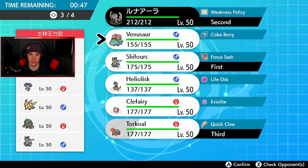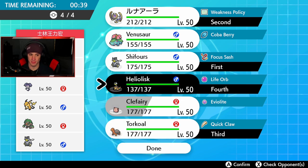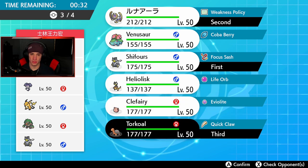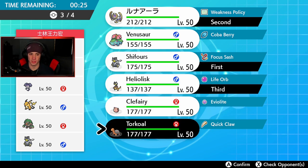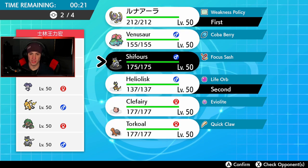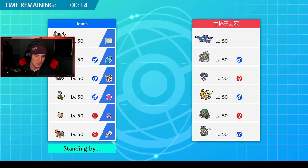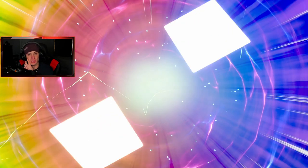I'm going to go for it — get Torkoal out here. Actually Heliolisk wouldn't be a bad lead. Venusaur's not bad here either. I really do want Urshifu. You know what, I'm going to take out Urshifu and go Venusaur as the lead with Lunala — I definitely want Lunala to show him off in today's video. Probably if I wasn't trying to show off Lunala I'd go Urshifu, Venusaur, Heliolisk, and Torkoal, maybe swapping Lunala for Urshifu since Urshifu can do work on Indeedee.